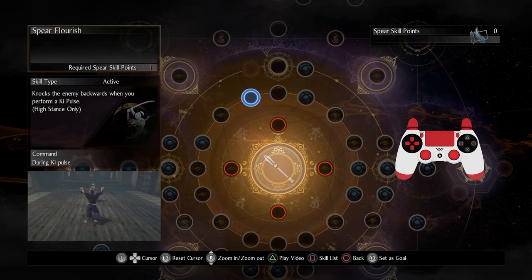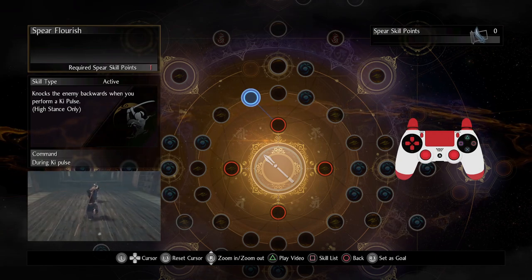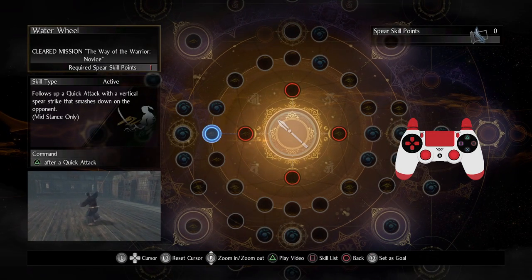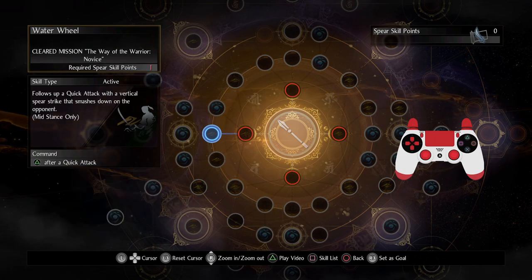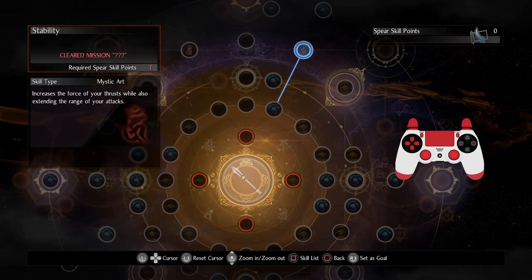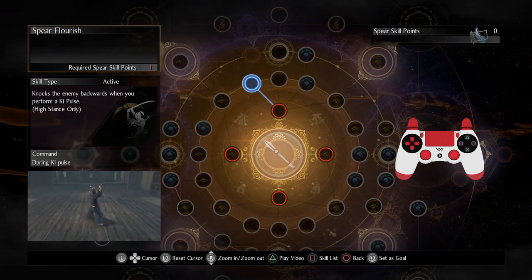For example, with the spear there's Spear Flourish, which only works in high stance — unless you have the mystic art, which I won't get into. But if you do a mid-stance attack like Water Wheel, then while that attack is going off, if you swap during the animation to high stance and then ki pulse in high stance, you can in fact perform a Spear Flourish. This is huge — it means you don't really even need the mystic art Fluidity, which allows you to spear flourish from every stance.